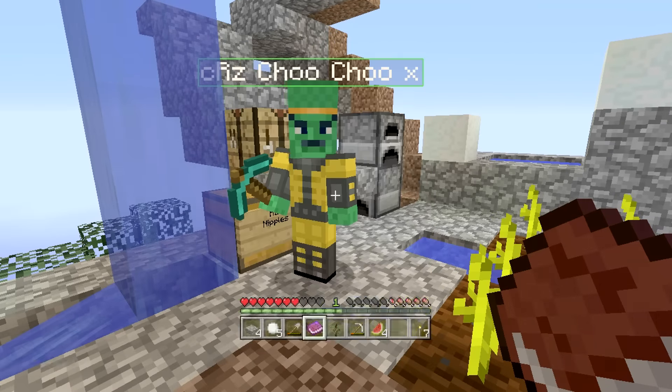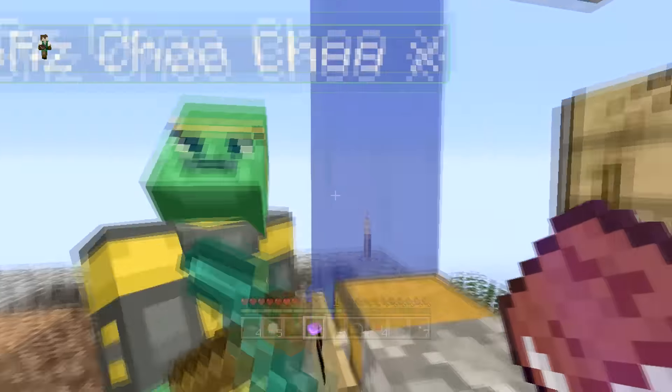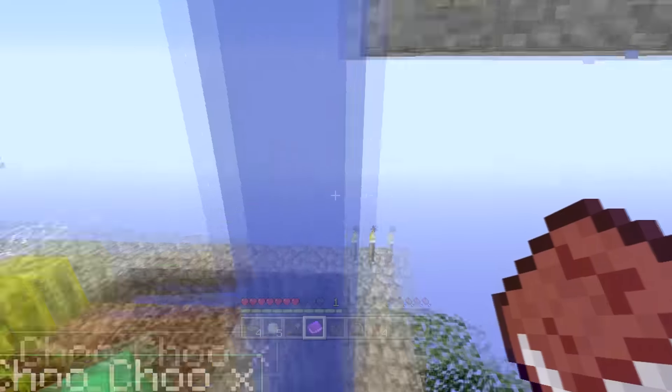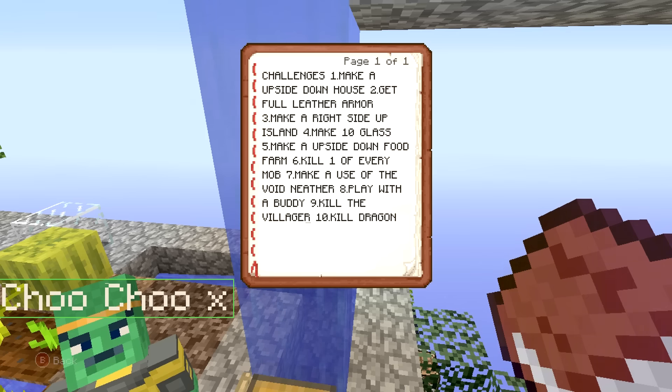Challenge three: make a right-side-up island? This is kind of right-side-up now, isn't it? Our island is right-side-up now. So I guess we're done with that. Four: make ten glass - that's already done. Five: make an upside-down food farm.